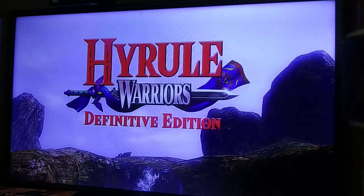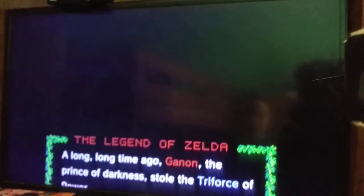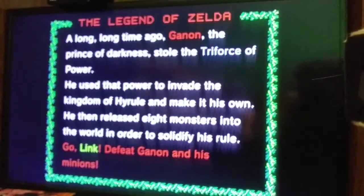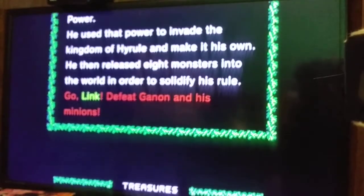This adventure mode is a reference to the original Legend of Zelda — the title screen is in front of a waterfall. The story goes: a long time ago, the Prince of Darkness stole the Triforce of Power, used it to invade the Kingdom of Hyrule, and released eight monsters into the world to solidify his rule. That's basically the original Legend of Zelda.